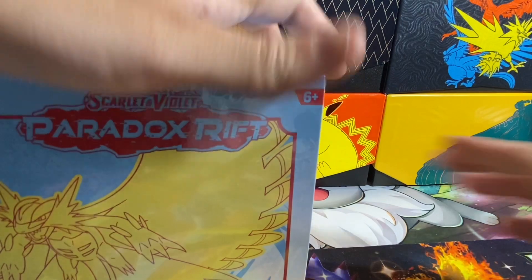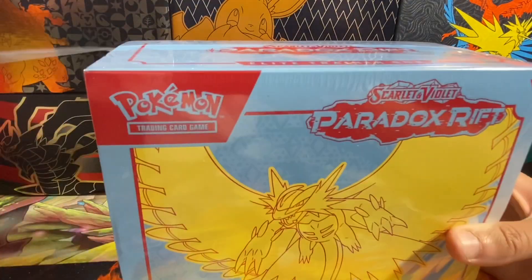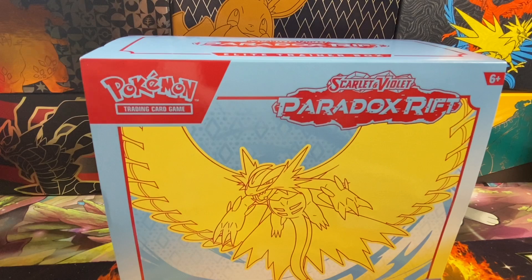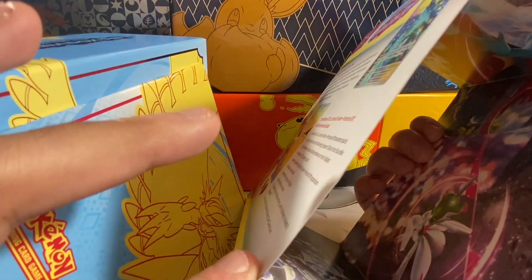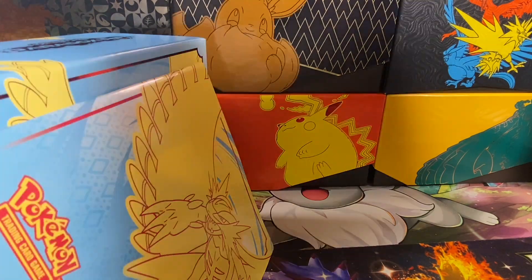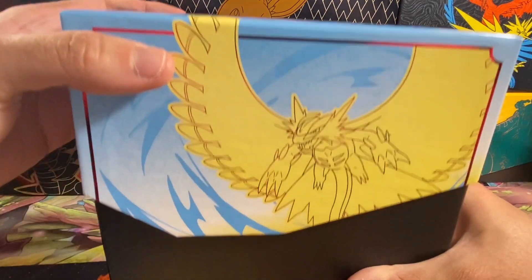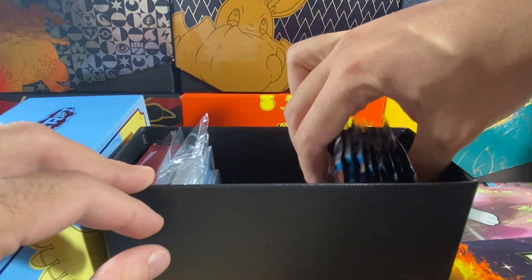You have two boxes now for this set, which isn't super common. Usually base set does that, but it's very rare for a non-base set to do that, actually. So this is one of the very few sets I've seen with two different boxes. Obviously had that in Evolutions, but that's an older one. If you guys recall any that you remember, let me know in the comment section below. As I predicted, the inside art is the same, so I'm not going to really go through that too much. The book is essentially just like the Iron Valiant one, and you have the same nine packs.